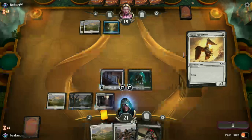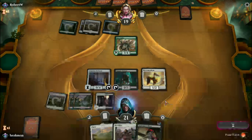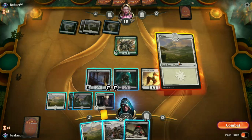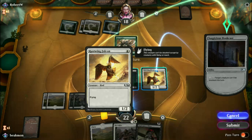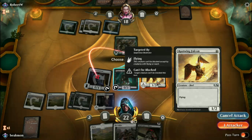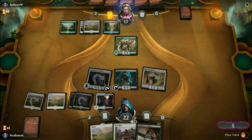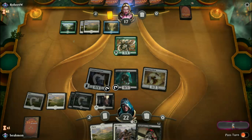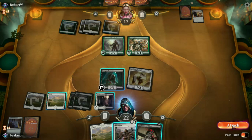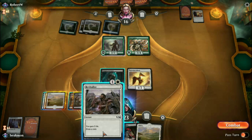Here's the second game. Not the most spectacular hand but I'm going to keep it — it gives me a little bit of early game but hopefully we draw into some threats. We had a double mulligan with a scry to the bottom, which is actually a good sign. So we'll play our Wall — that's the turn. He plays a land. Let's get another land and play our other Wall.